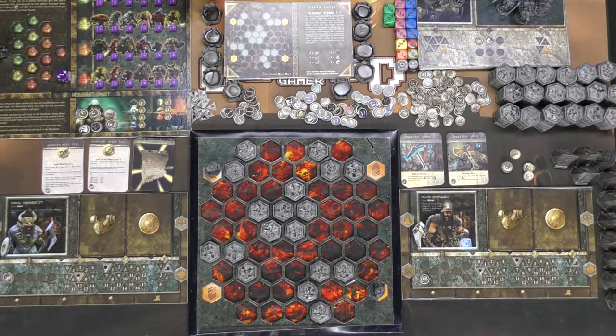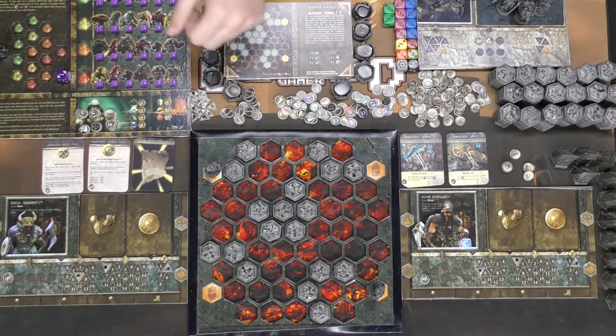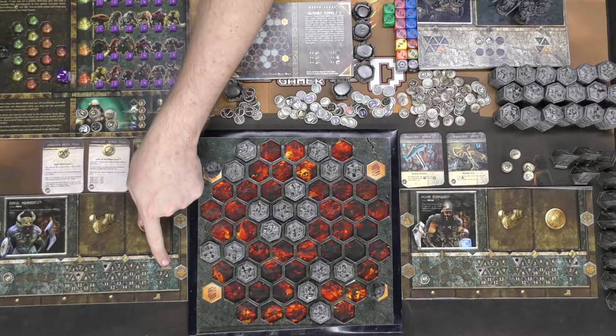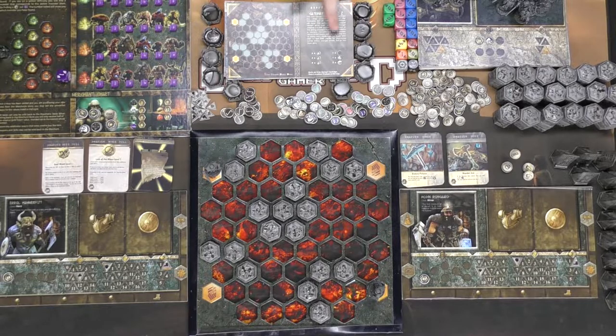Here is a two-player game of Beneath so you get an idea of how to play. The first thing you do is select a first player — the player who was most recently underground. You then set the stat icons based on what the card says: movement of two, shield at zero, and this dwarf's health is seven. Each player also gets ten currency to buy things during the game.